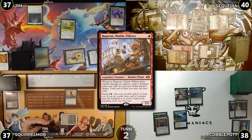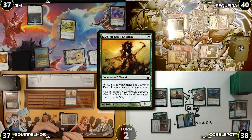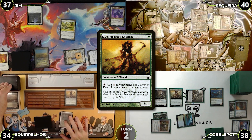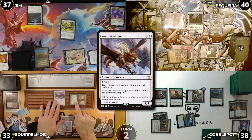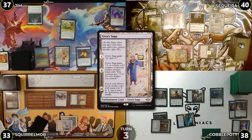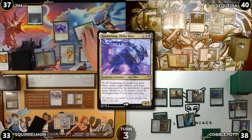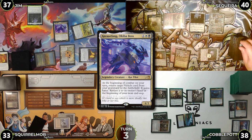Saketa casts Ardenn and then Jim's Thalia, then passes; Ragavan returns to hand via dash. Cobblepot untaps, casts Deathrite Shaman and Elves of Deep Shadow, swings Armix at Squirrel Mob with no blocks, and passes. Squirrel Mob casts Archon of Emeria and passes. Jim untaps, flips for Mana Crypt and takes three, puts a counter on Urza's Saga, plays Vault of Champions, casts Grease Fang, and passes.